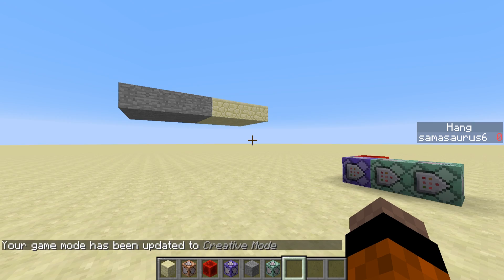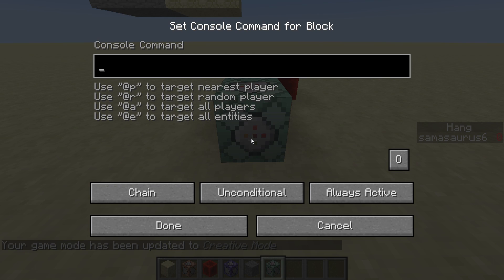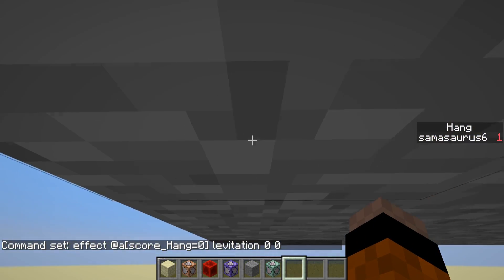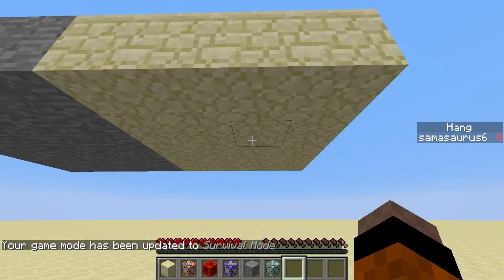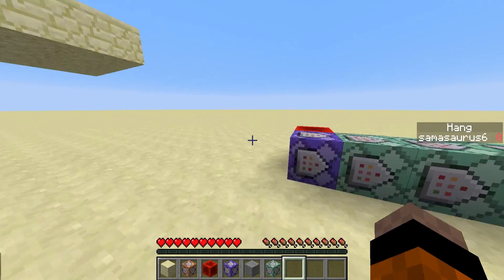Obviously that's not ideal, so we're going to use a trick with the effect command to get rid of that. We get another chain command block and do: effect @a[score_hang=0] levitation 0 0 — which basically just clears the effect. So it will clear the effect if they don't have hang 1. You can see now, as soon as I leave the block I fall back down. We've pretty much got it working in just four command blocks.